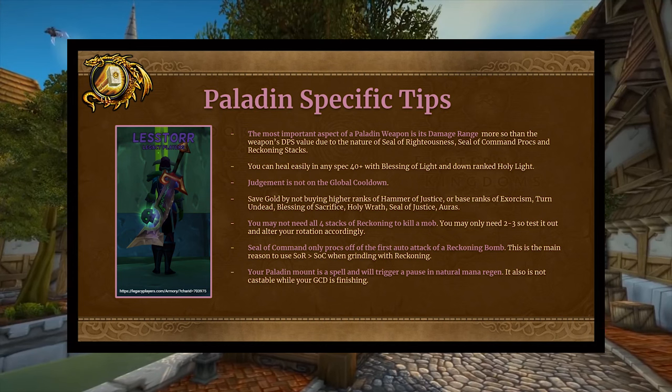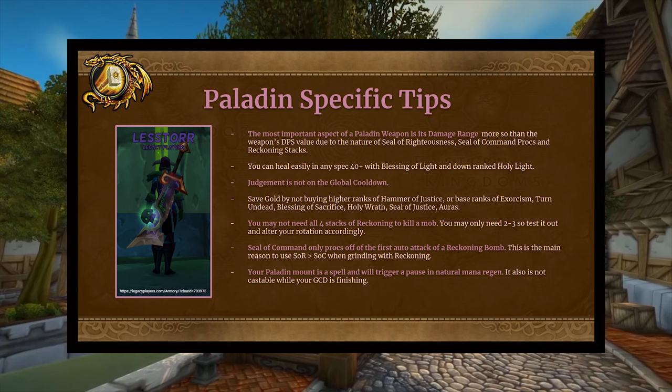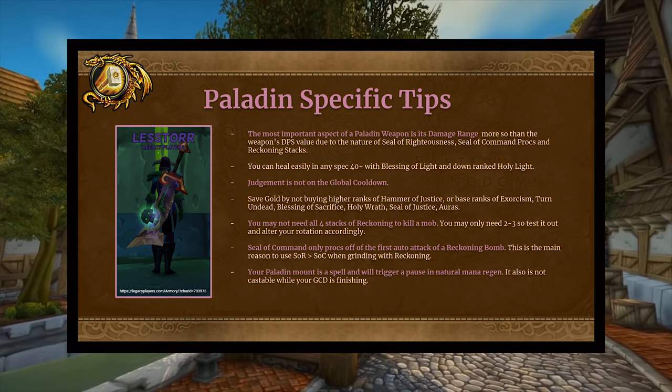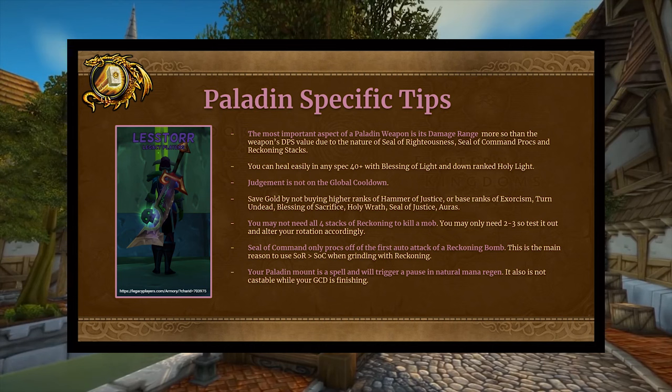Paladin-specific tips. The most important aspect of a paladin weapon is its damage range, which is correlated to its weapon speed — they're kind of two of the same. This is for a variety of reasons, primarily the nature of Seal of Command. Seal of Command is balanced with 7 PPM — 7 procs per minute. You can't get it to proc more, but you can get it to hit harder, and it's based off your weapon damage.